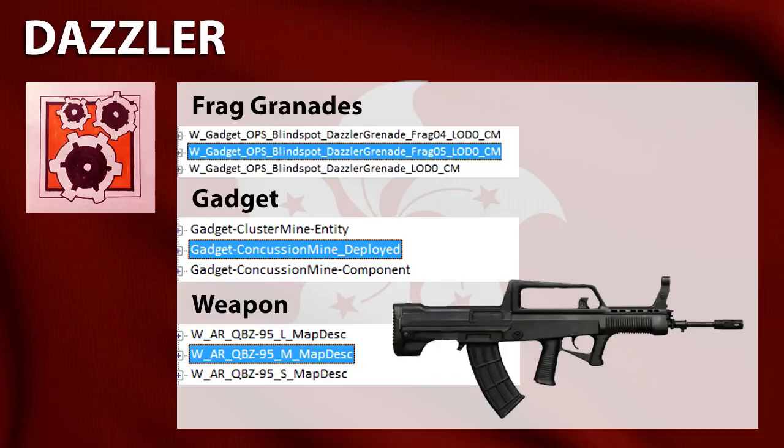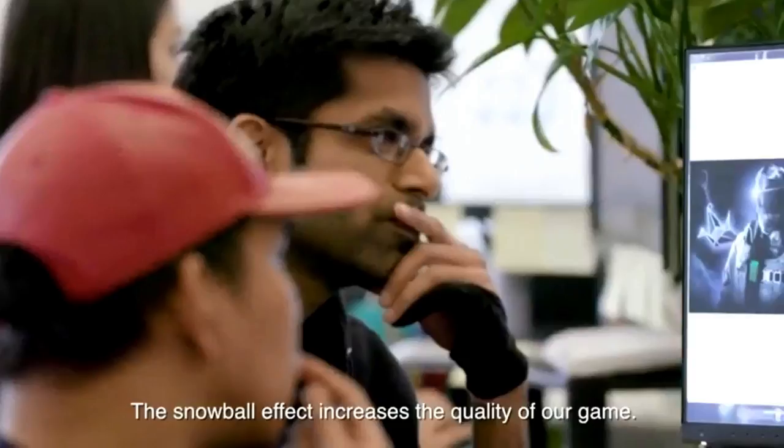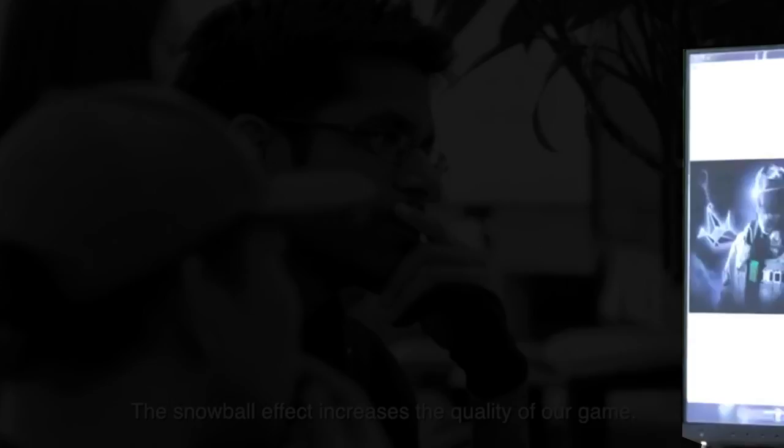The defender will possibly be called Coltrop — we haven't got much information about this operator though. But during the ESL Pro League finals, this image appeared. On the right we see an operator that kind of looks like Fuse, but with a notable difference, especially with the origami by his side. He or she — we don't know yet — looks like an origami. It's hard to predict what the gadget is, but we know the gun will be the SMG JS9. None of these leaks have been confirmed or denied by Ubisoft.